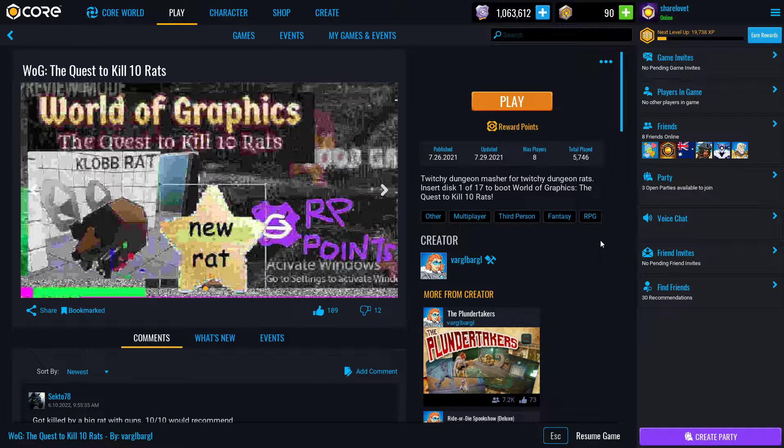Chairlofty here and we're checking out W.O.G. - The Quest to Kill 10 Rats on Core Games. W.O.G. standing for World of Graphics. This one's by creator Bargle Bargle. Twitchy Dungeon Masher for Twitchy Dungeon Rats. Insert disc 1 of 17. World of Graphics: The Quest to Kill 10 Rats.